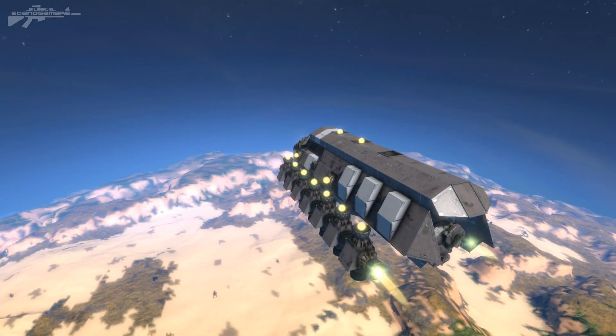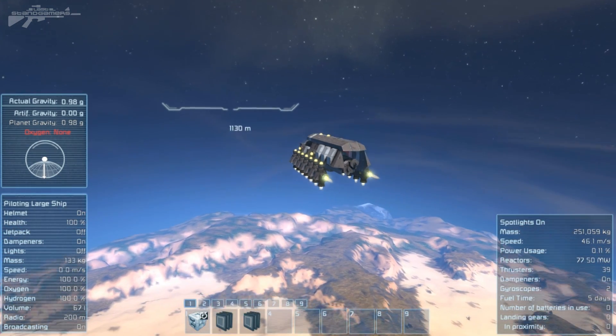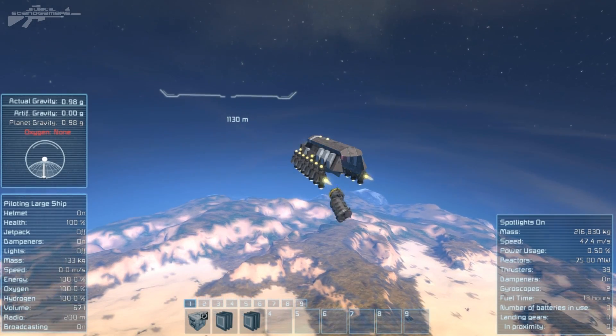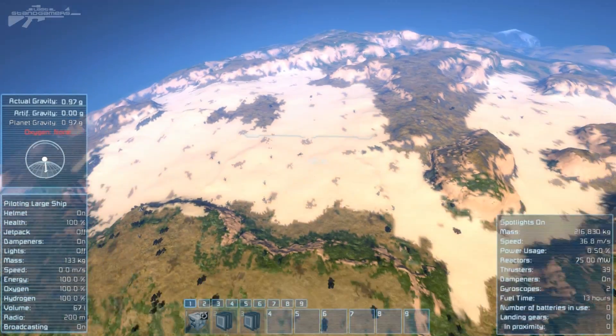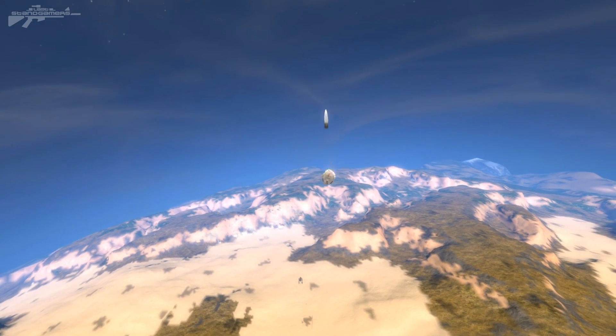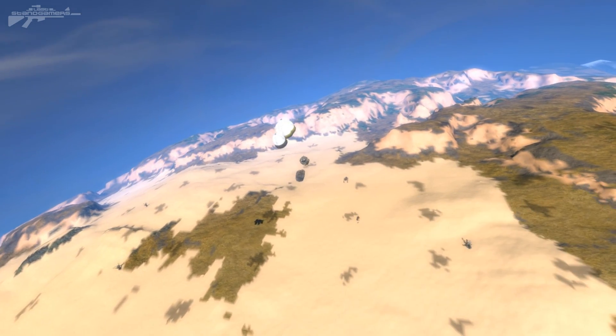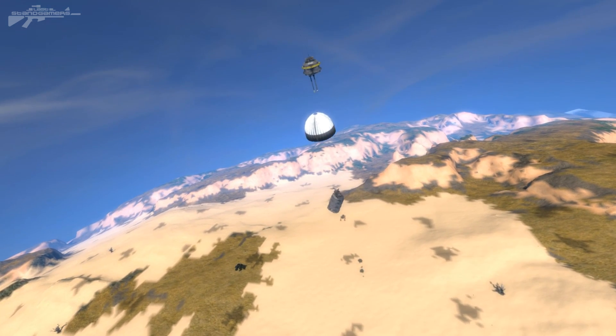We've got the acceleration up — not too bad. Let's hit one and release it. We should see a little bit of a parachute pop out the back and the actual pod splits in two. You can see the parachute on the first pod has started to deploy, then five seconds later the parachute on the second pod will start to deploy.